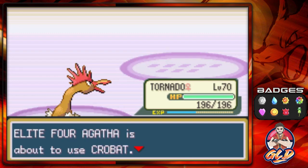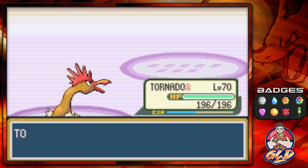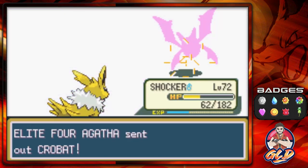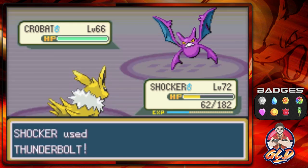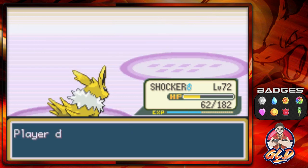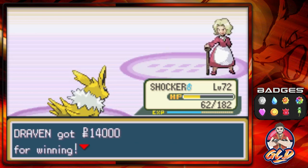One more Pokemon from Agatha - Crobat. Let's switch to Shocker. As many of you remember, we did get a Toxic Zubat to evolve into Crobat. And look at that - Crobat has been defeated! Agatha is obviously acknowledging us now - shoutout to Roman Range. She says 'You win. See what that old dove sees in you. Now I have nothing else to say. Run along, night child.'